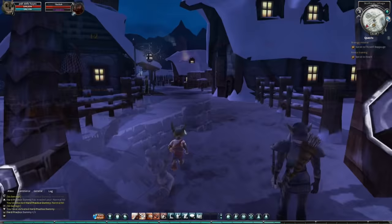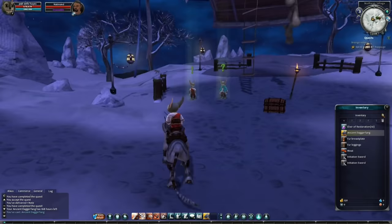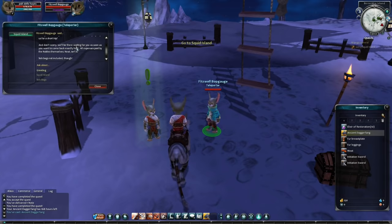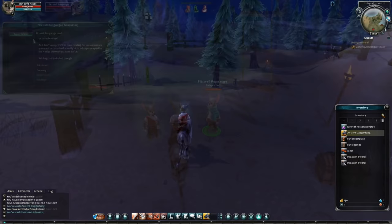The next few quests involved passing a load of notes back and forth, and I finally get a mount which cannot jump. I know your mount not being able to jump isn't exactly game-breaking, but it was super disappointing to sit on this cool-looking wolf, press spacebar, and just have nothing happen.